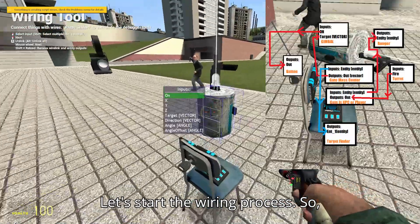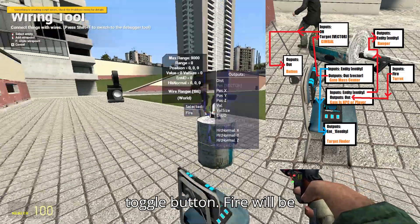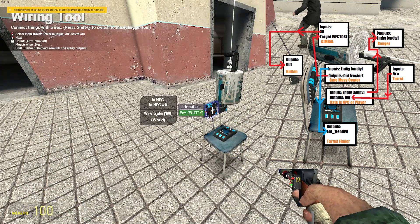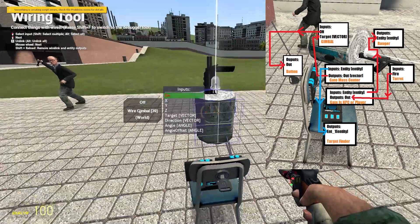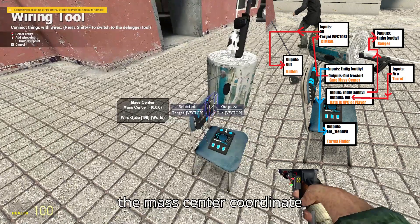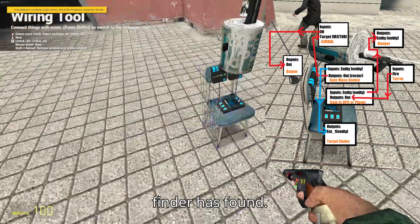Let's start the wiring process. On will be triggered by the toggle button. Fire will be triggered by the is NPC gate. The entity input on the is NPC gate will be the entity that the ranger is pointing at. The target of the gimbal will be the mass center coordinate of the entity that the target finder has found.